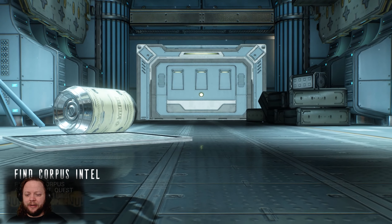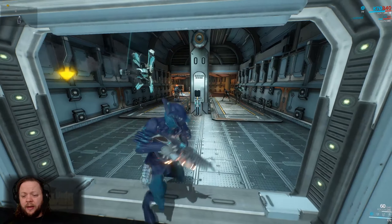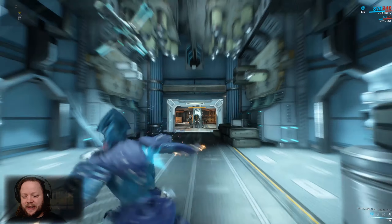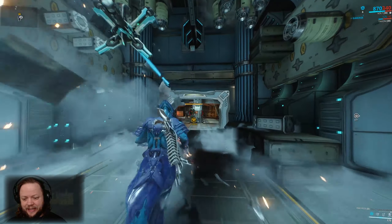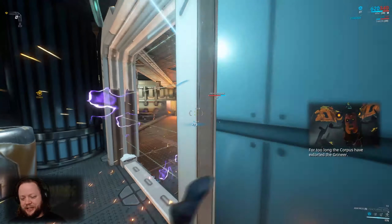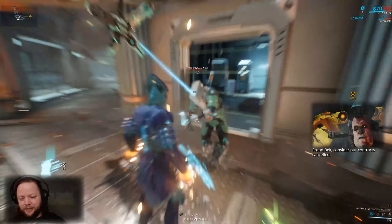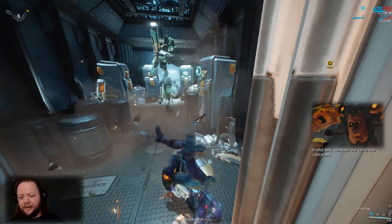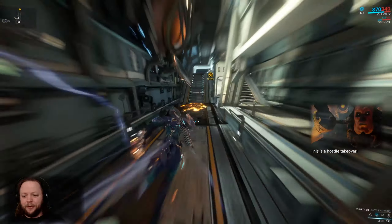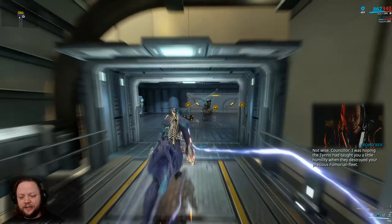We're just going to skip the cinematic so we can load in a little bit quicker here. This should be the final mission in the Archwing chain. Since we have a stance mod on the Ankyros, we can do some interesting things here. If you aim first and then you punch, you'll actually use stylized stance attacks. If you hold forward, you get this really weird rapid punching one where you'll just dash into enemies and rapid punch kill them. I was mainly just showing that off because stance attacks can be incredibly useful. We're going to speed boost because we want to go ahead and finish this mission as quickly as possible so we can move on to our next junction.